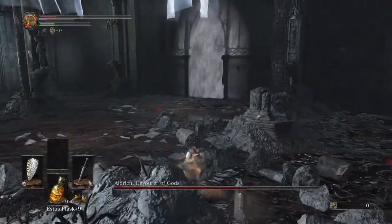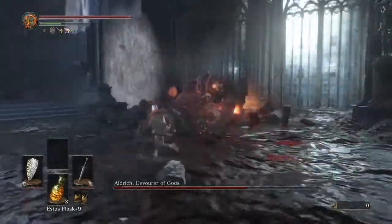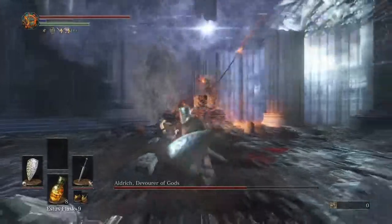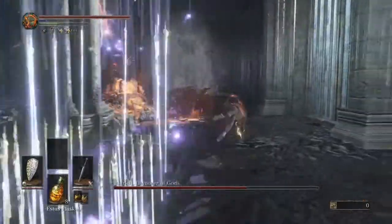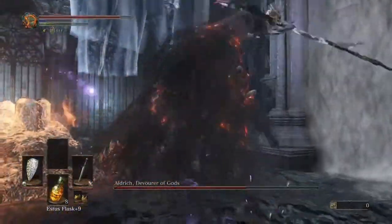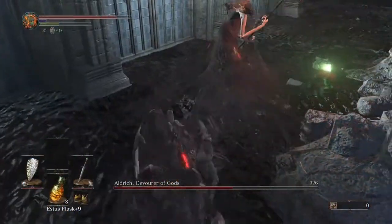Thank god for tears — that just saved my life right there. Arrows. These last a lot longer when he's in phase two, which is why the grasscrest shield is very recommended.